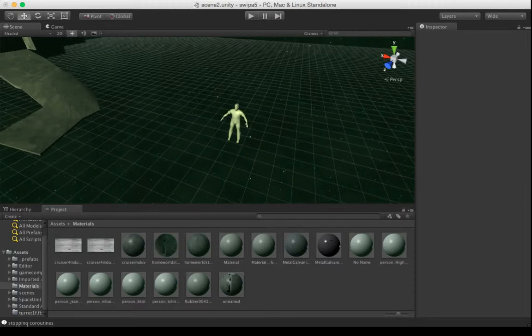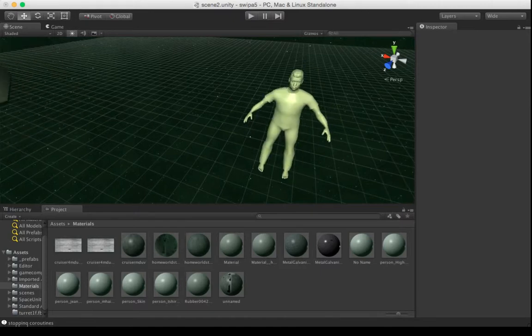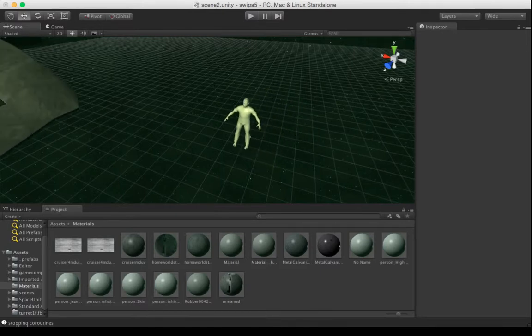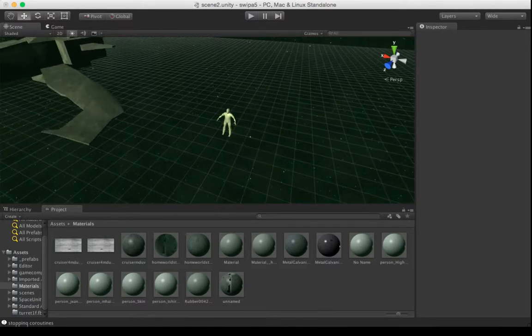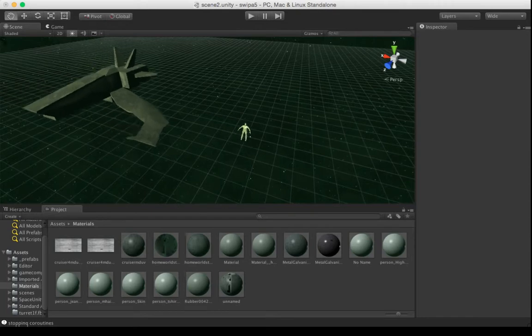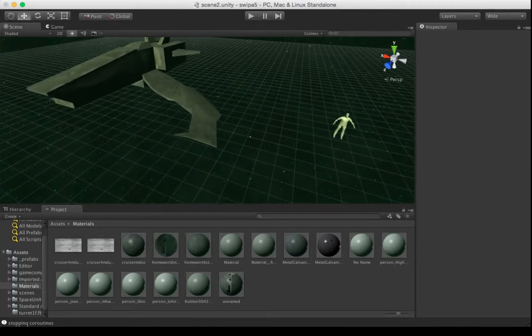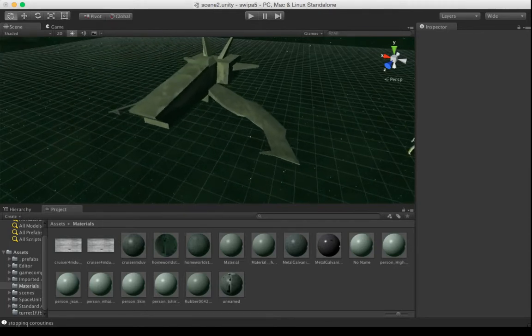I wanted to show the fleet so far with proportions. Here is just a human floating in space and they're about two meters high. So the first craft is the personal craft right here — it's the fighter — so it's a good proportion to a human player to climb in there and fly that individually.